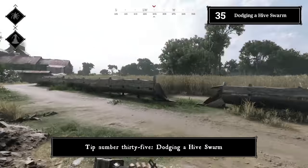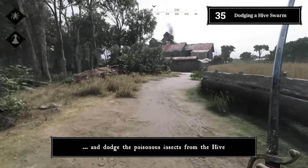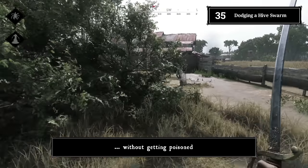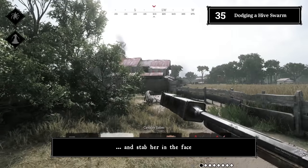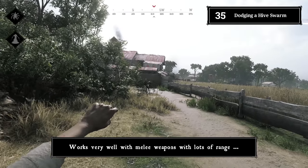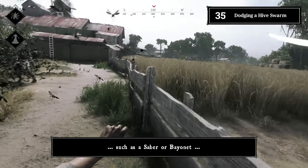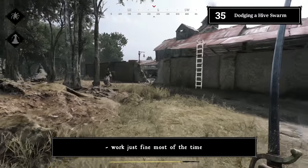Tip number thirty-five: dodging a hive swarm. You can outrun and dodge the poisonous insects from the hive, allowing you to kill her with melee attacks without getting poisoned. You basically curve-strafe around the swarm and stab her in the face. This works very well with melee weapons with long reach, such as a saber or bayonet, but the knife will also work with a bit of practice.